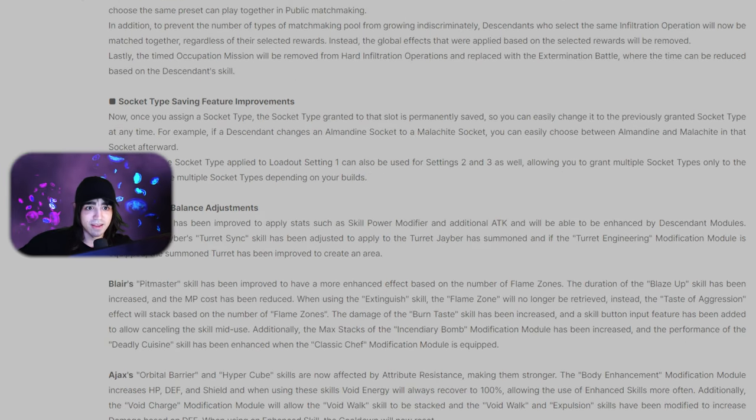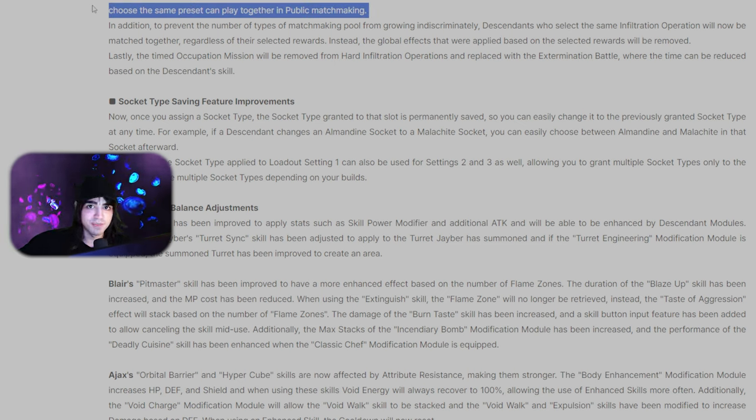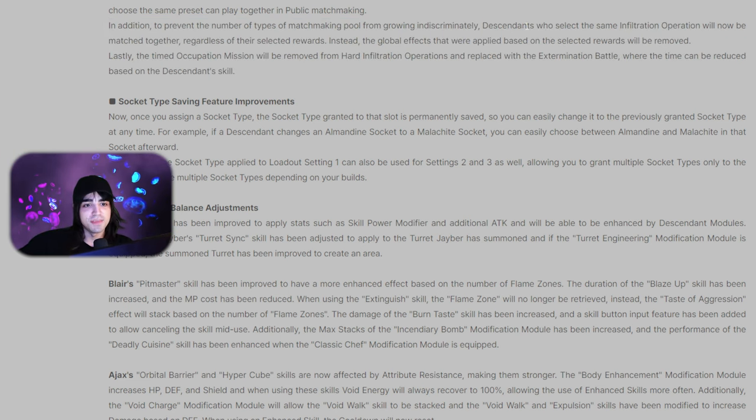They're also making hard infiltration modifiers a lot better — 0%, 125%, and 50% — and if you choose the same preset you can now do public matchmaking for hard mode infiltrations. That is going to be so much more convenient. Literally in the first week of the game I tried one where we turned off grapple and jump and we got stuck and couldn't even finish the dungeon. Also, if you're using matchmaking, you and other people can choose different rewards. I hope they implement that for parties too so everyone can select a different amorphous material and all be getting things they want.